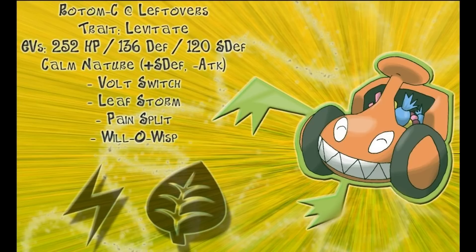It also has 86 base Speed, which although isn't amazing for an offensive Pokemon, on a defensive one it allows it to outspeed anything lower than it — since defensive Pokemon don't run Speed EVs. So it can outspeed things like Altaria, Mesprit, Slowking, Tangela, and pretty much any wall in LU that isn't Miltank or Cryogonal.